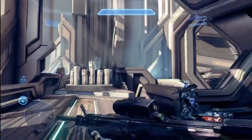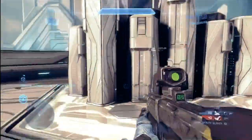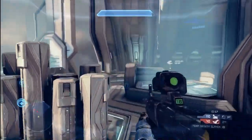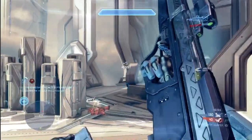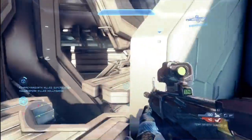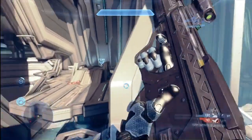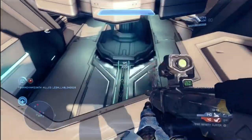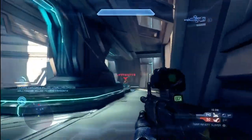You can see the reason I died there is I wasn't strafing enough. To strafe or juke means to move from side to side. I got caught up right in the middle — and that's a big no-no. Because on every map there are going to be choke points or hot spots. These are highly contested areas where players are either required to pass through or that provide a distinct advantage over the map.